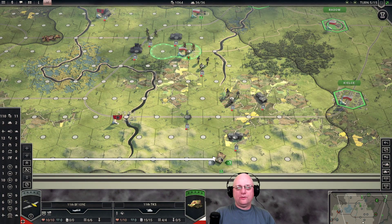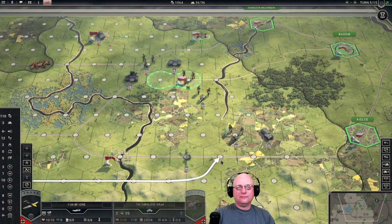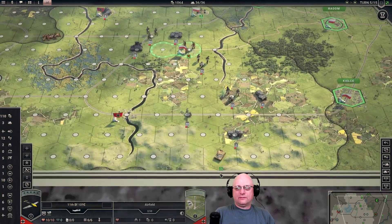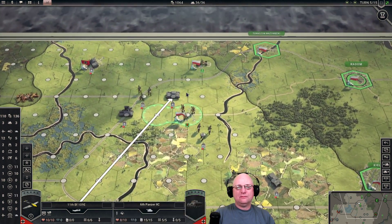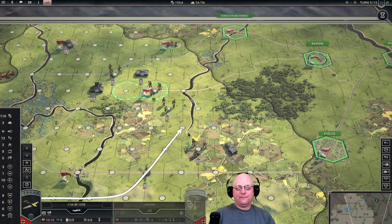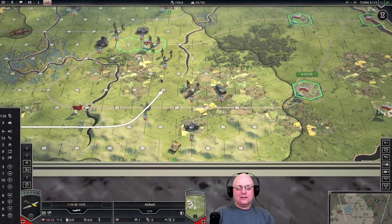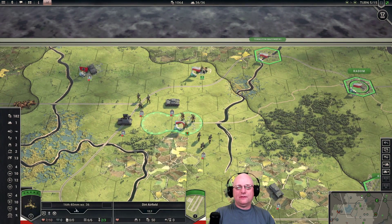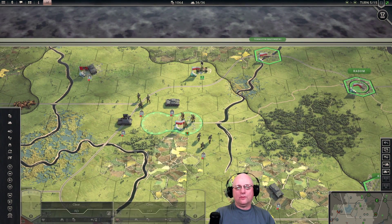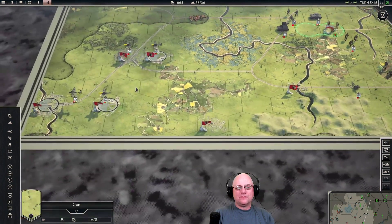We can probably just strafe him to death with one of our fighters. That way I can use my forward units for other things. The only things I can reach are this guy, that town, and that's it. My hope is that I can push him off of here, take control of it, and then rebase my fighters up there this turn, since I don't have much I can do with them.